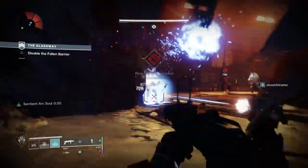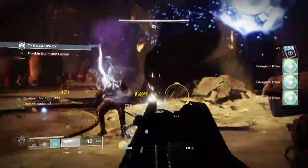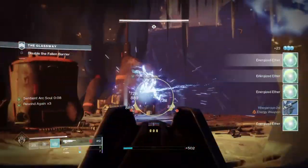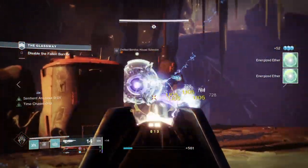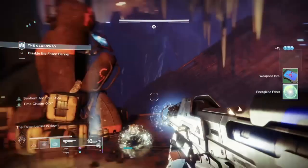Beyond Light is finally here. I have managed to get my hands on a wide number of new weapons, perks and ideas to bring to you. One build that I have been eyeing up to do ever since it was first revealed was a No Time to Explain and Getaway Artist build. In one of Bungie's Vidocs, they mentioned that with both exotic traits active, you can have a dual mini arc soul setup with brilliantly high DPS.